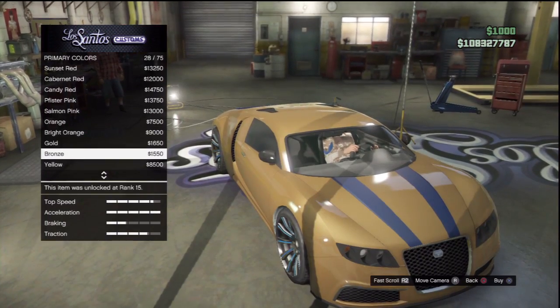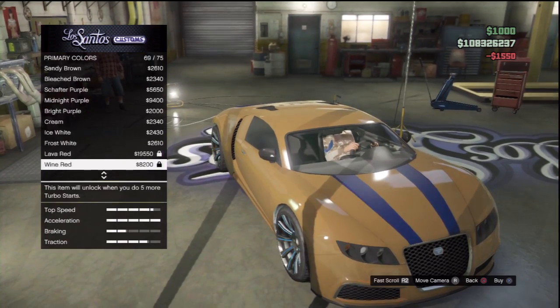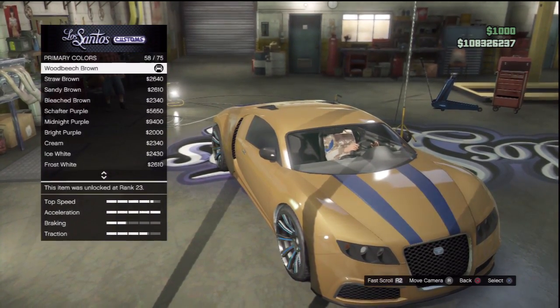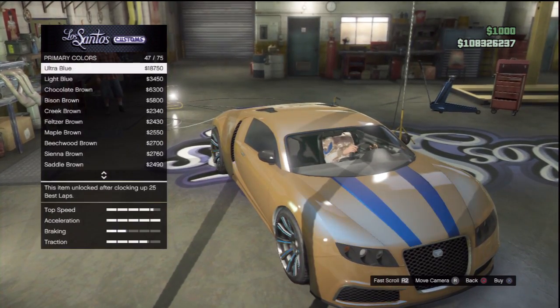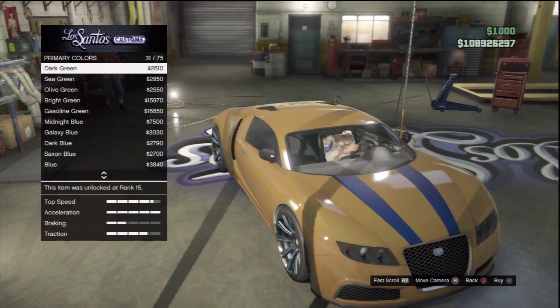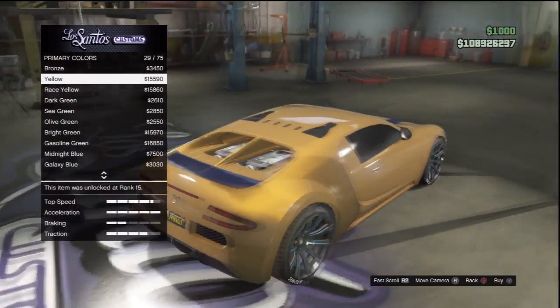So you don't want to click that. You want to go below it and click Bronze. Once you have chosen the Bronze one, just scroll all the way to pearlescent paint and you want to choose the Yellow or the Race Yellow. You can choose either one of them — it depends which one you like, which color combination you prefer.